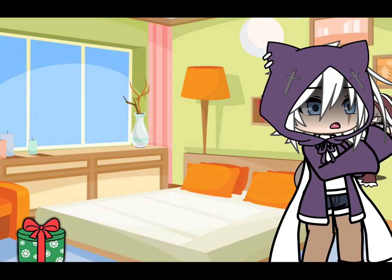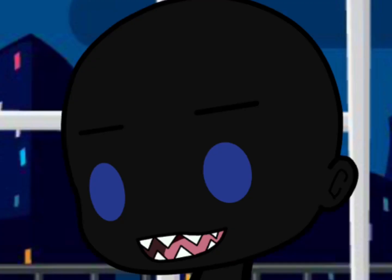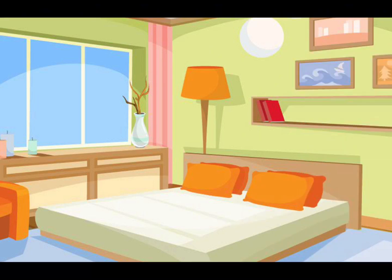Before opening the door, peek through the clock. Do you see anything strange? If you do, close your eyes. Place the doll on the door for ten seconds. Then open your eyes. If the doll looks different, you're safe to open the door. The danger is gone — at least for now.